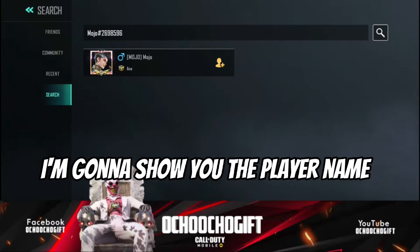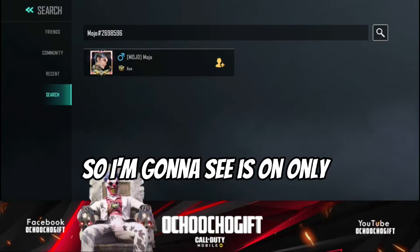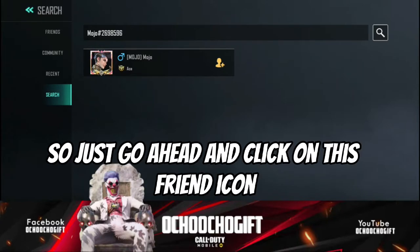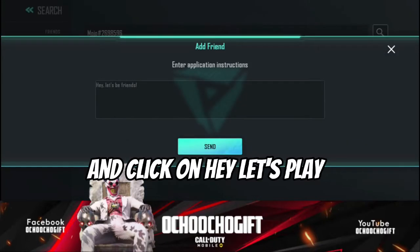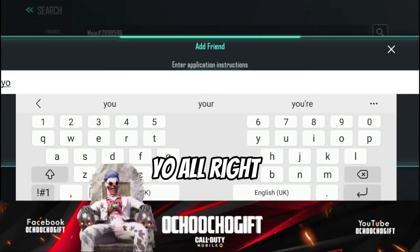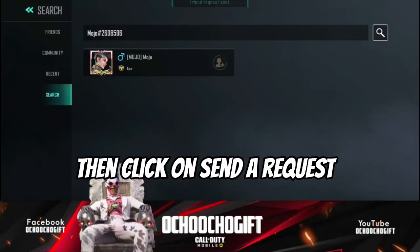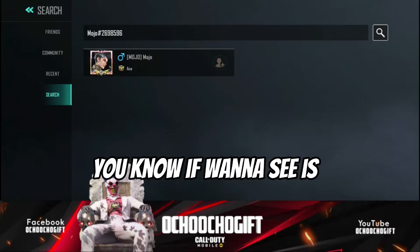Once you click start, it's gonna show you the player name. Since he sent me his game ID, I can see his profile. Just go ahead and click on this friend icon and click on 'Hey, let's play.'